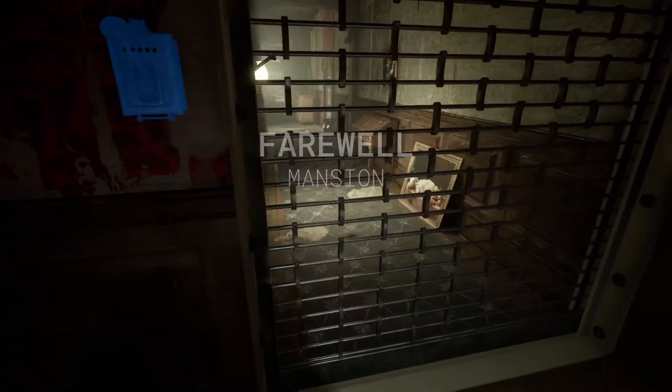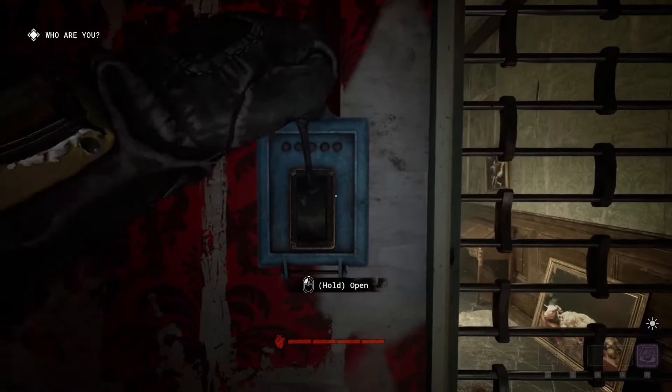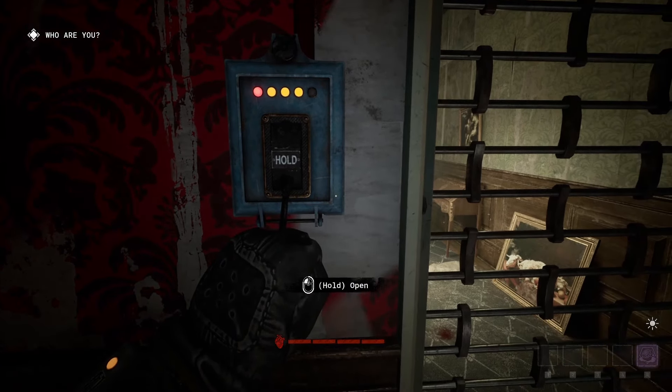In Outlast Trials, there is no more essential part of your kit than your rig. I've used them all, and I've talked to a few people who main each rig, and I'm going to tell you my own thoughts, mostly, on where each rig stands when you put them up against each other.